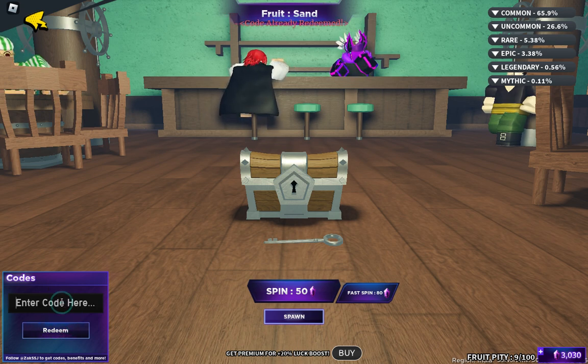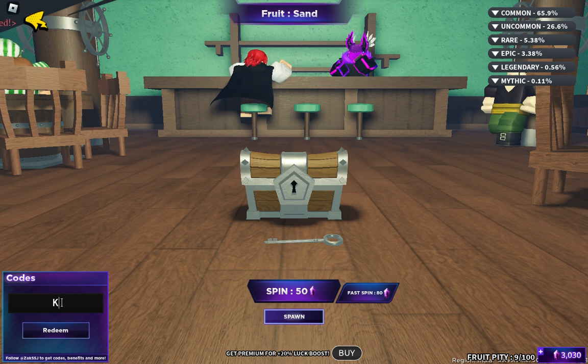We have more codes. The next one is CRAZYGAS — C-R-A-Z-Y-G-A-S. This code is working, believe me. If you have not redeemed these codes you can use this one. Another code is 260BELIEVE — that is 260 then B-E-L-I-E-V-E. It is saying 'code already redeemed' for me. Right now I have this amount of gems — I just got them all from these codes. This is insane.